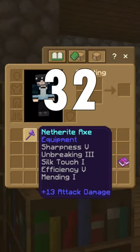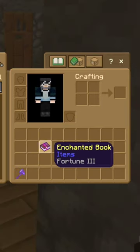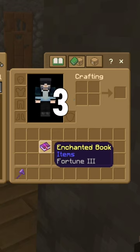You now have the best axe in the game, and you've only used 32 levels of XP. However, if you use Fortune 3 instead of Silk Touch, you're going to add 2 more XP levels for a total of 34 XP levels.